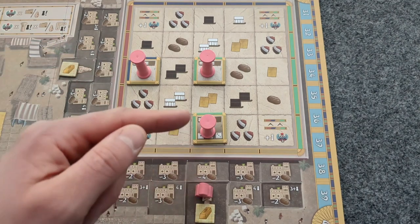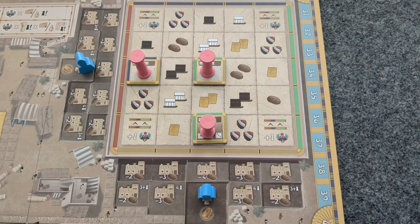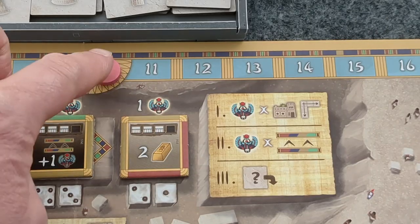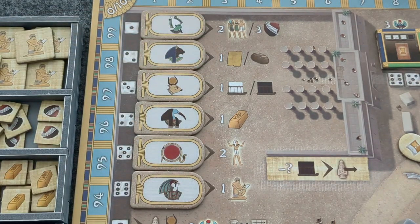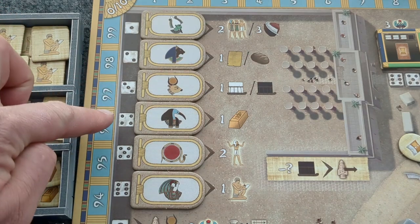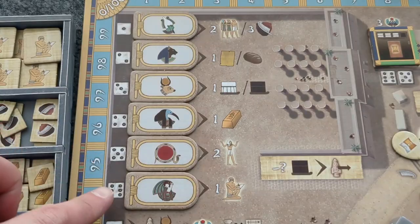They then score three points per pillar in that row or column. If the statue spaces are already occupied, Bot in Common scores three points instead. Although the bonuses you will receive for a statue remain unchanged, Bot in Common receives alternate rewards: for a one or a two, they receive one scribe; for a three and a four, they receive one victory point; for a five and a six, they receive one scribe and one victory point.